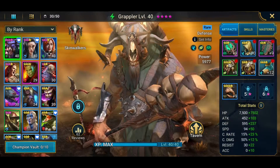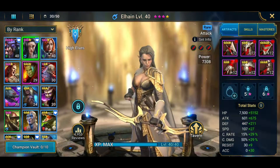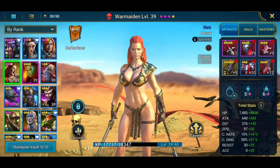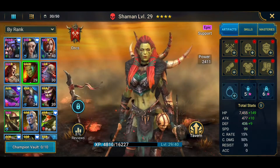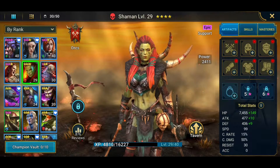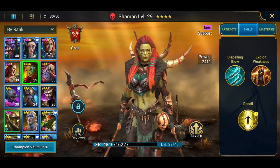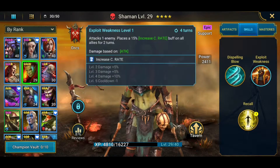That's what I have currently on my main team. All attack on him still, all HP on her. Whatever with violent — not violent, vampire. I still need to put artifacts on her. They're alright, not the best if I'm gonna be honest. Reviver's alright, that's about all really.